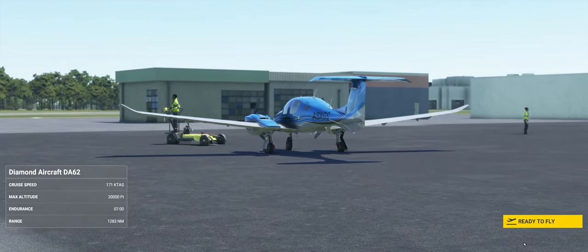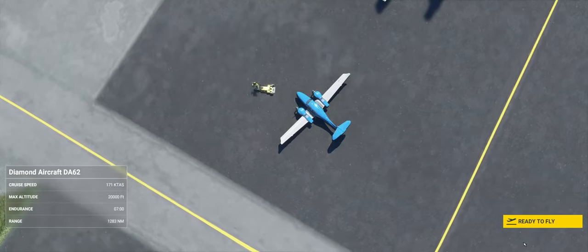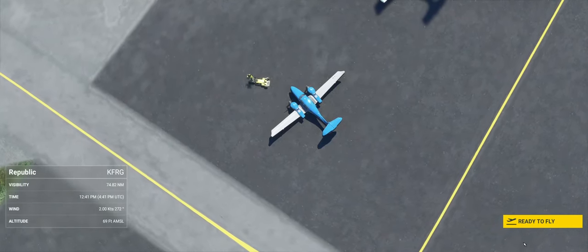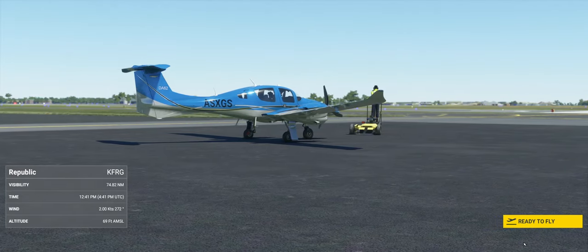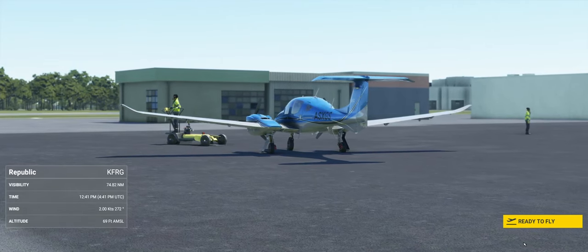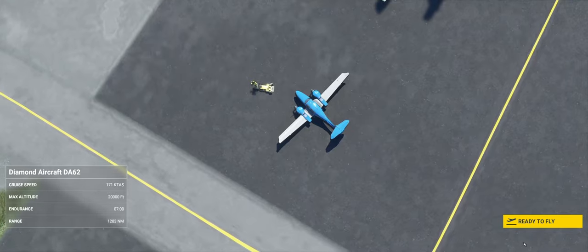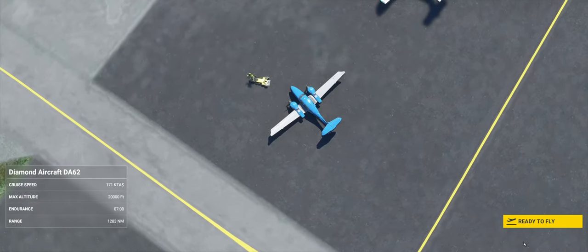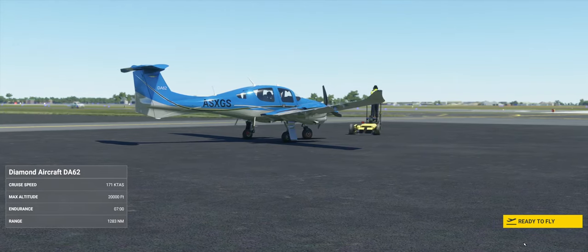We're going to fly it from one of the airports I did my flight training in as a youth — Farmingdale on Long Island. We're going to fly in no set pattern, not on a flight plan per se. My idea here is to see, with high-end mode activated and the terrain detail slider up to 140, what the experience is like when you're flying in a highly congested area.